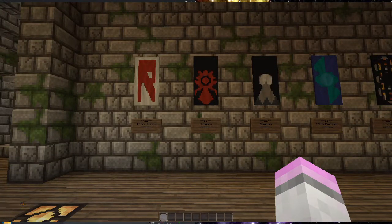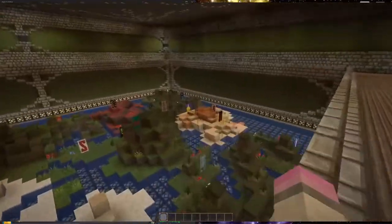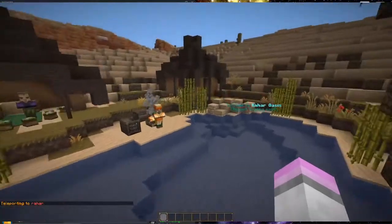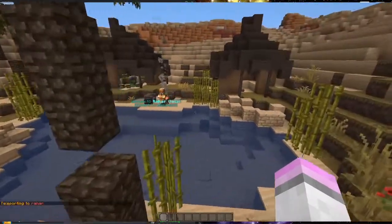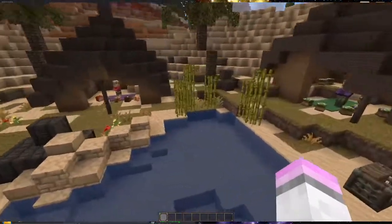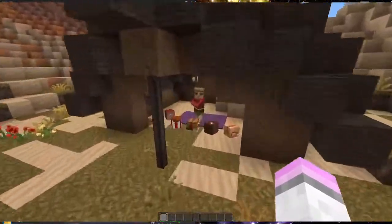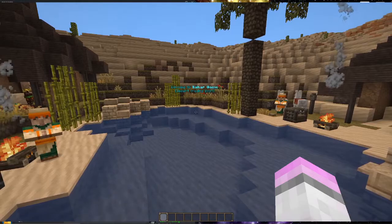Next up we have the two desert region towns: Rahar Oasis and Alabar. Now I love Breath of the Wild — it's an amazing game — so I had to base a lot of things off it. Rahar Oasis is actually based off Karakara Bazaar from Breath of the Wild. It's pretty small — just lots of little tents with villagers selling custom heads. Yeah, that is Rahar Oasis.